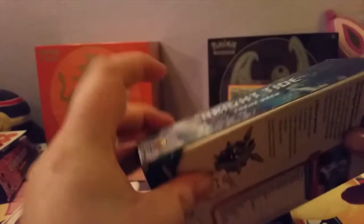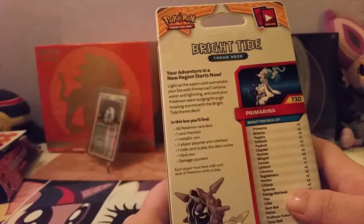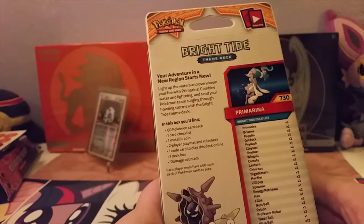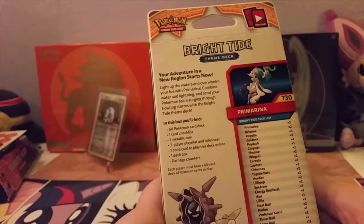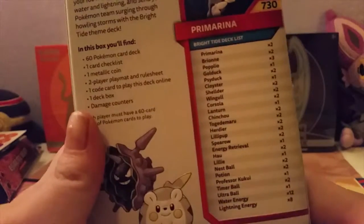It's actually water and electric. Light up waters and overwhelm your foe with Primarina. Combine water and lightning and send your Pokemon team searching through howling storms with the Bright Tide team deck, which has, you know, a set list. Pause it if you want to read it. If you don't, I don't give a —